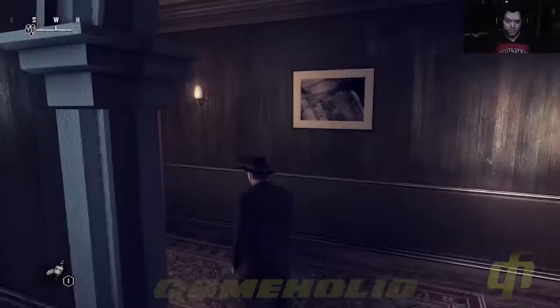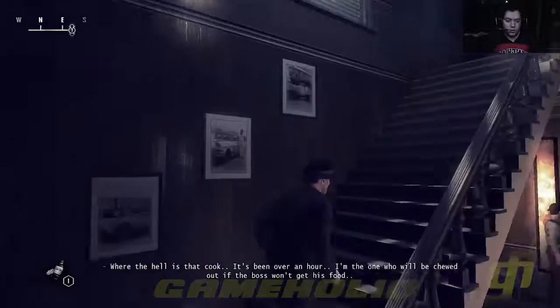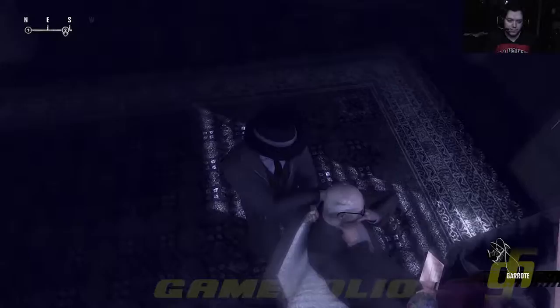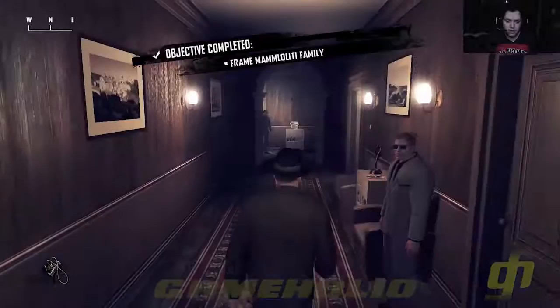Now we're finished with this floor and we can work up to the third floor of the building — right now we're on the second floor, so heading up to the third. We'll run right past these guards and close the door behind us. Now we will strangle this bad man to death. Once he's dead, we'll have an objective completed and we just have to leave a calling card on the painting, which is an additional objective. Then we close this door on our way out and make a mad dash back downstairs.